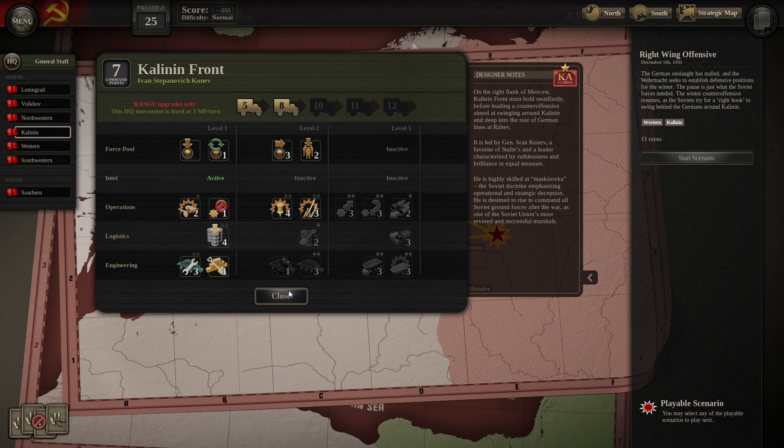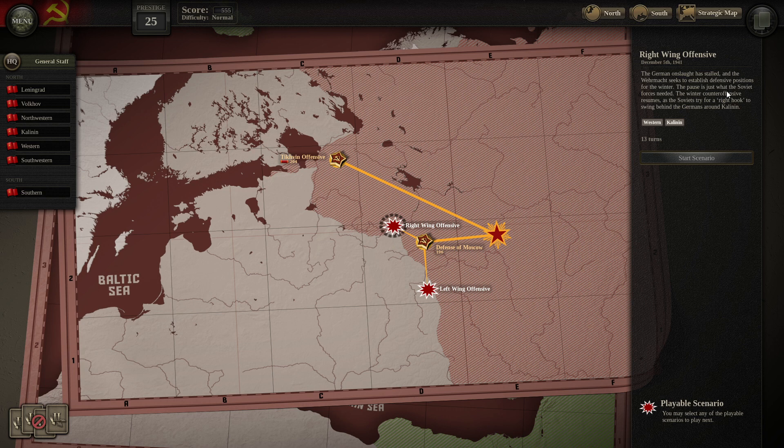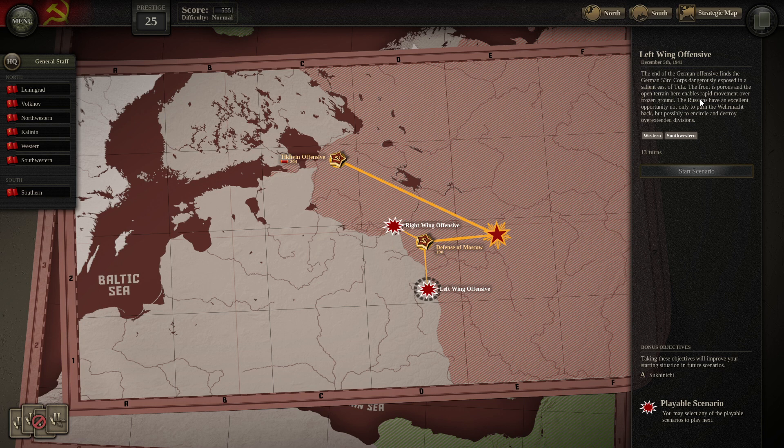The right-wing offensive scenario: the German onslaught has stalled and the Wehrmacht has ceased to establish defensive positions for the winter. The Soviet counter-offensive resumes trying for a right hook to swing beyond the German lines around Kalinin. The southern option finds the 53rd Corps dangerously exposed east of Tula — the front is porous and open terrain has enabled rapid movement over frozen ground, offering an opportunity to push back the Wehrmacht and possibly encircle overextended divisions. That battle feels more open; the northern one is probably more of a slugfest.